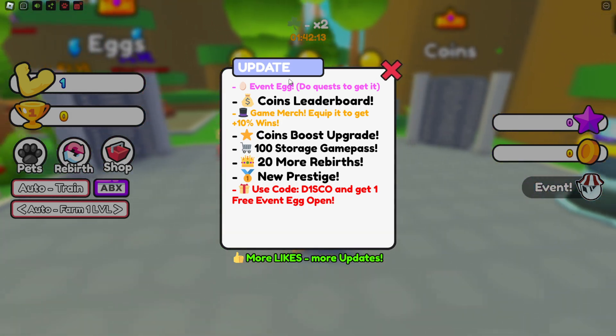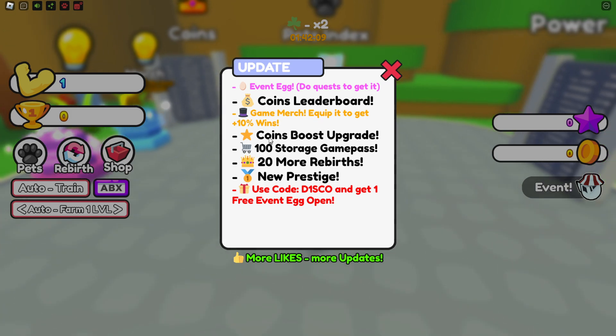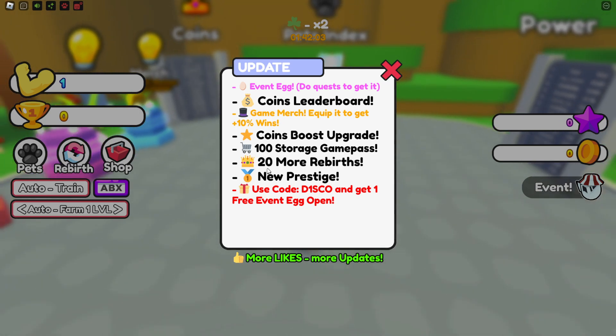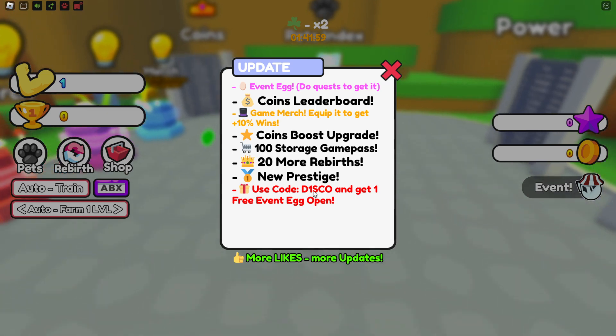We got a brand new event egg — you have to do quests to get it. You get a coin boost, upgrade coin leaderboards, 100 storage game pass, 20 more rewards, and new prestige. Use code disco.